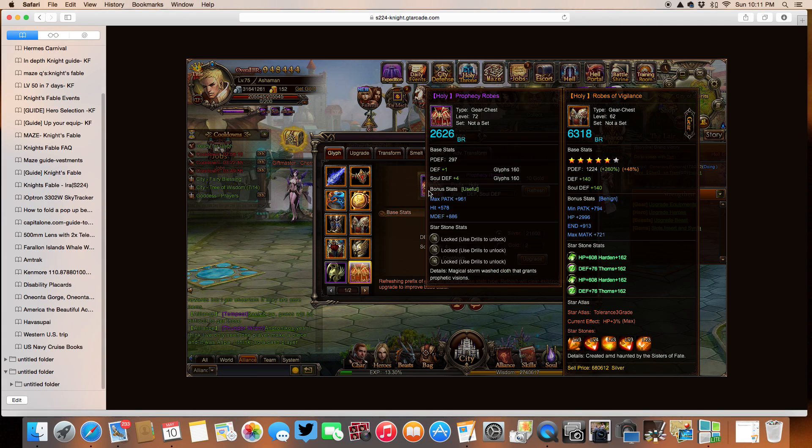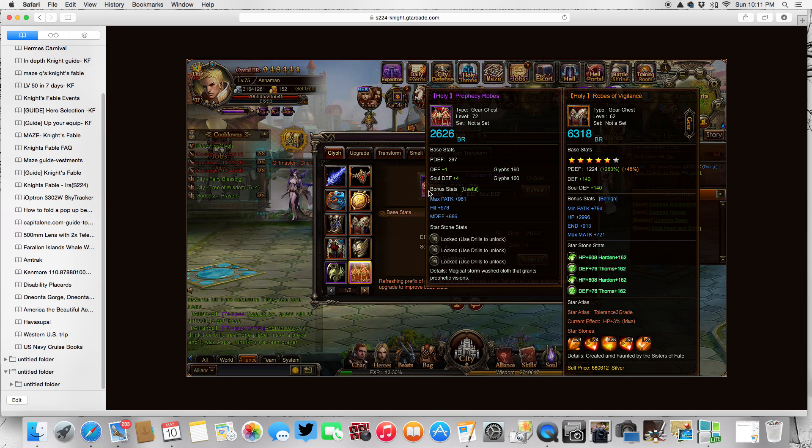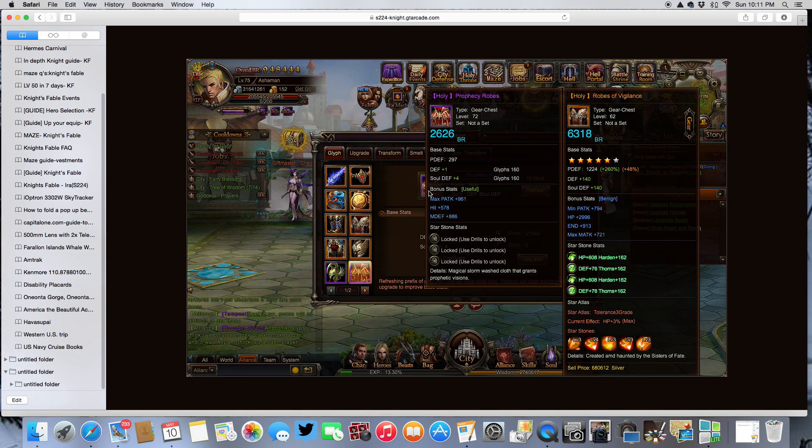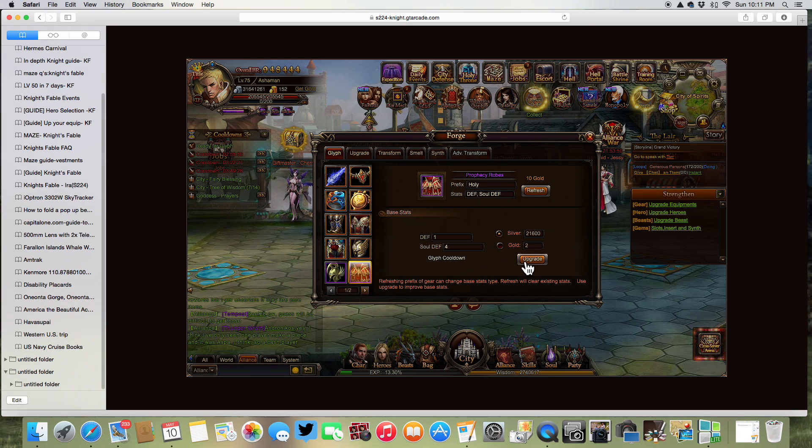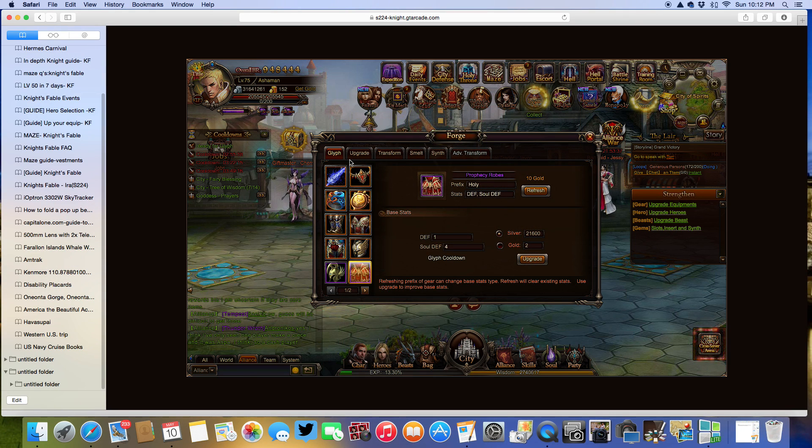Now if I hold my cursor over this, I can see what it will upgrade to. This purple item — if I look at the white base stats over on the right — it says that it will Glyph up to 160. The better the equipment, the higher it will Glyph. Now my defense is 1 and my sold defense is 4. If I keep hitting upgrade it will have cooldowns every 5 or 6 times, but I can keep doing that until it gets to 160, and then it will have to move on to a new weapon or new equipment.